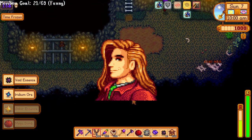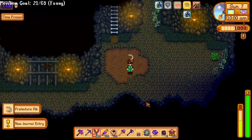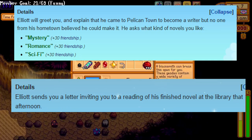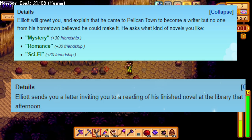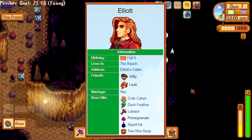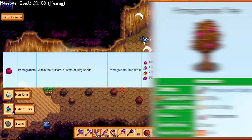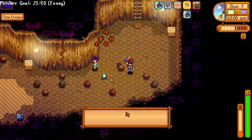Elliott — his entire personality is pretty much just based around writing a book. The cheapest thing you can give him is probably a pomegranate, and if you chose the bat cave, you can get a pomegranate even easier without having to buy an expensive tree. Make sure you don't miss his birthday on Fall 5th.